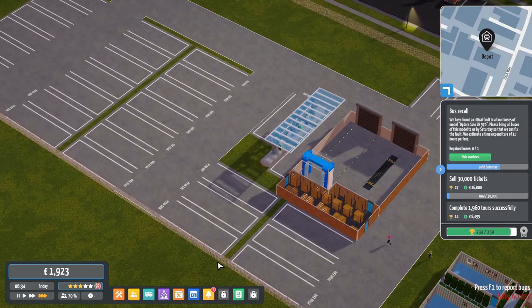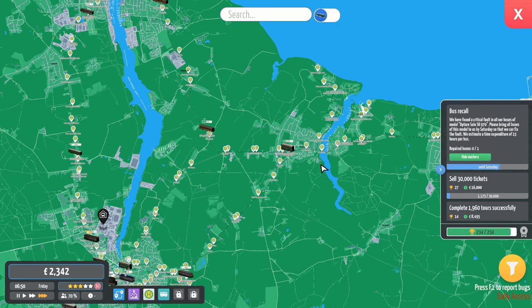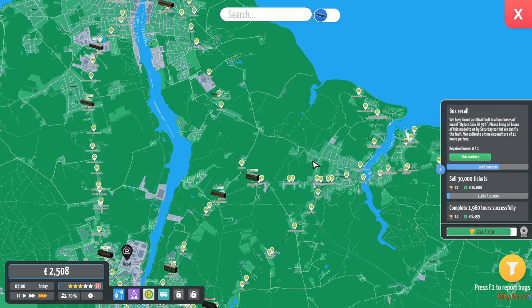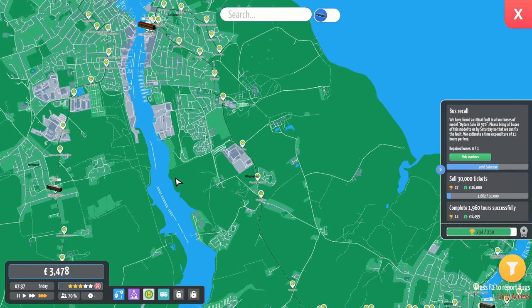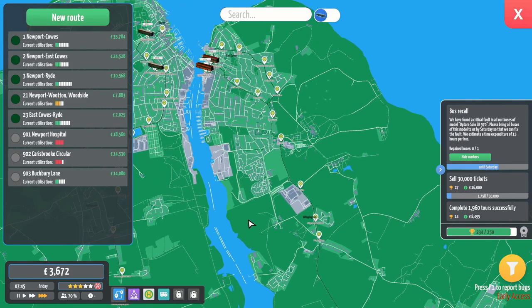We have no buses left. Interesting that the minibuses haven't been assigned - I haven't assigned minibus parking spaces. The plan was to set up a route between East Cowes and Wootton via these back streets. But we are at least going to get the route set up so that I can have it there ready to go.